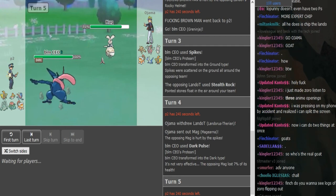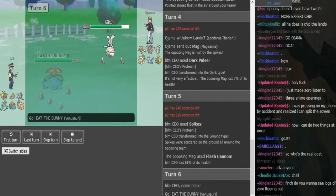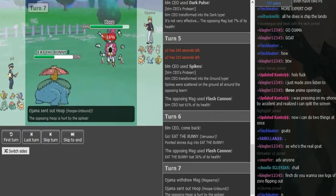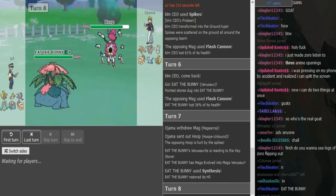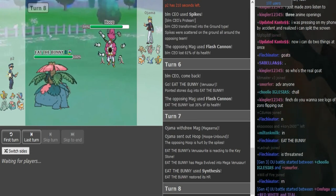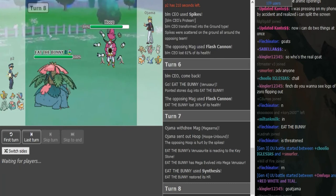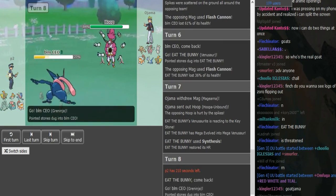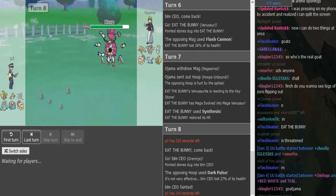P2 is probably noting Ojama's play. He spiked trying to block Volt Switch, but Ojama makes a good play Flash Cannoning because Venusaur seemed free for P2 there — you could see him Volt Switching on the Venusaur. P2 goes into Venusaur, it's kind of forced to Synth. Hoopa is in now and it's going to click Dark Pulse or Hyperspace Fury — whichever, if it's Band or Specs, we'll see. It's Dark Pulse, so I assume it's Specs. The only Hoopas I'd use in this tier are Specs or Band.